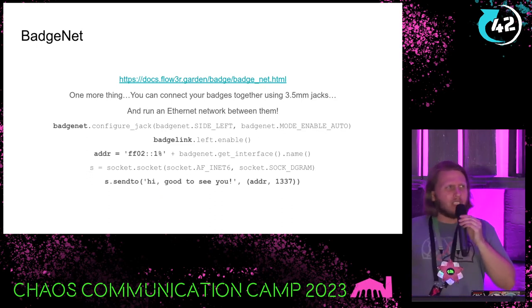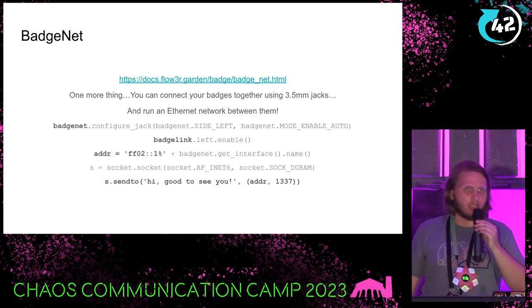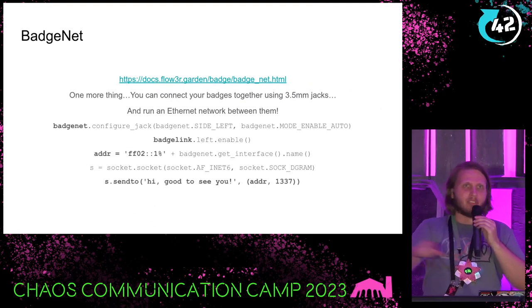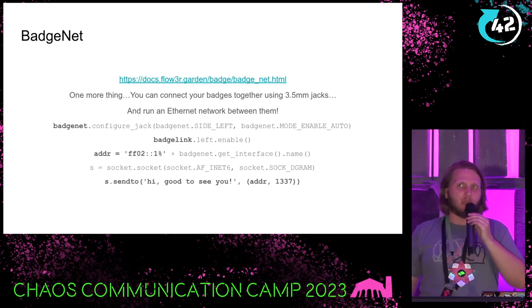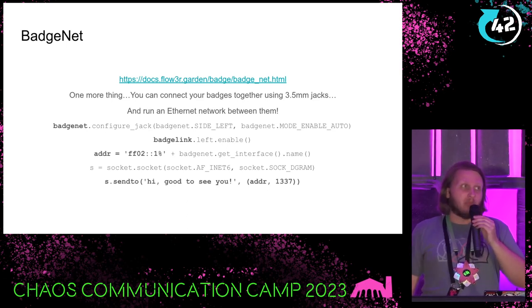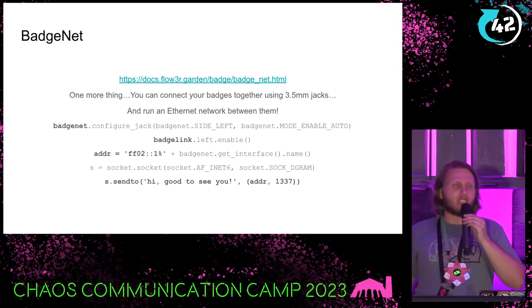One last thing: two days before we arrived here, I had the idea to run Ethernet on the badges. You might notice they don't have an Ethernet port, but that didn't stop me. What they do have are 3.5mm ports. It turns out you can switch them to UART, connect badges together, and write a few hundred lines of C to turn every badge into a virtual switch. You can now chain badges together and they'll bring up their own little Ethernet domain. Using a protocol like IPv6 and UDP, you can blast packets between badges. I'm waiting for someone to write an IRC client, and for someone else to make a 3.5mm to Ethernet adapter.